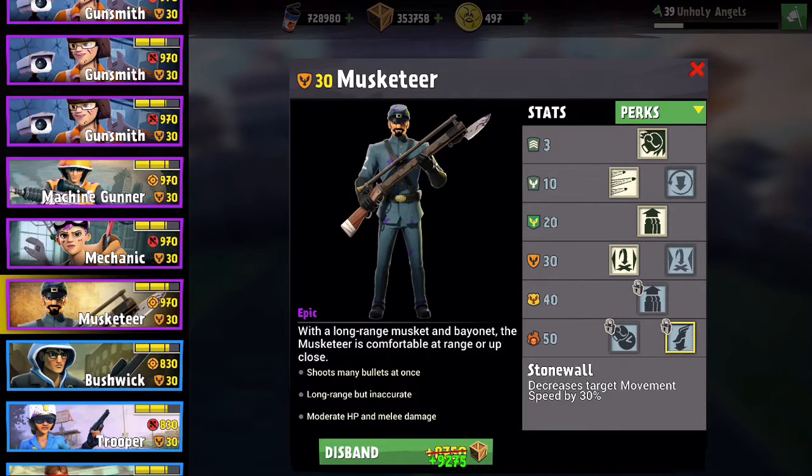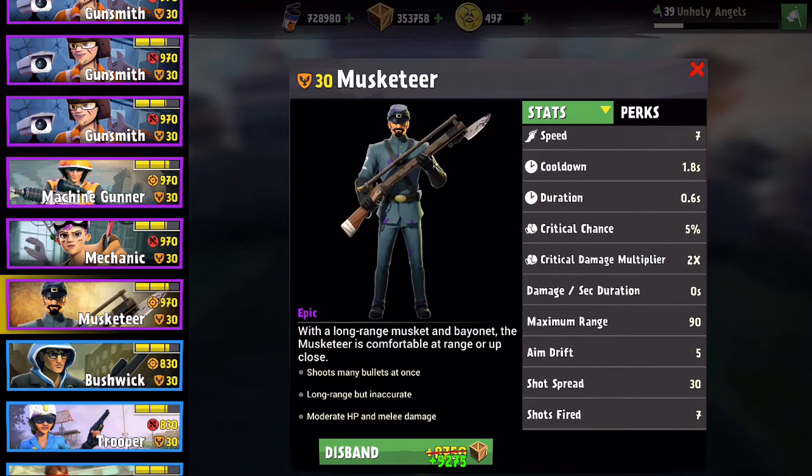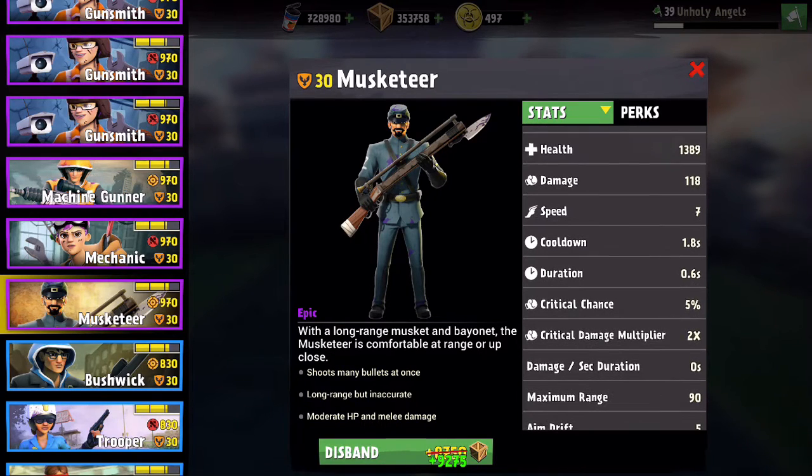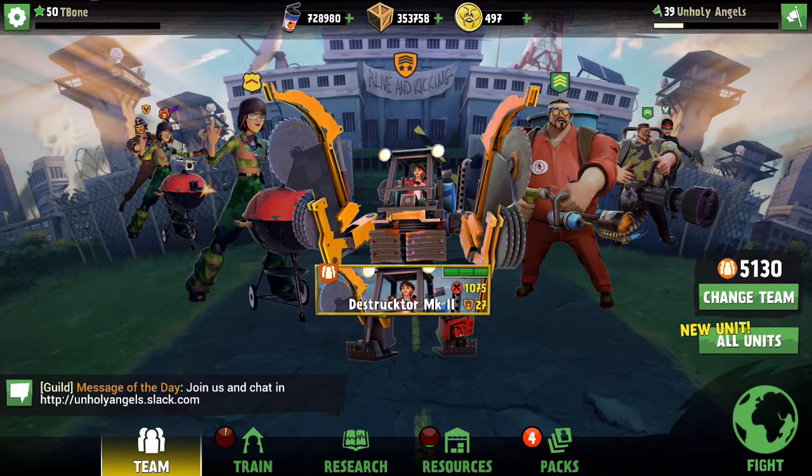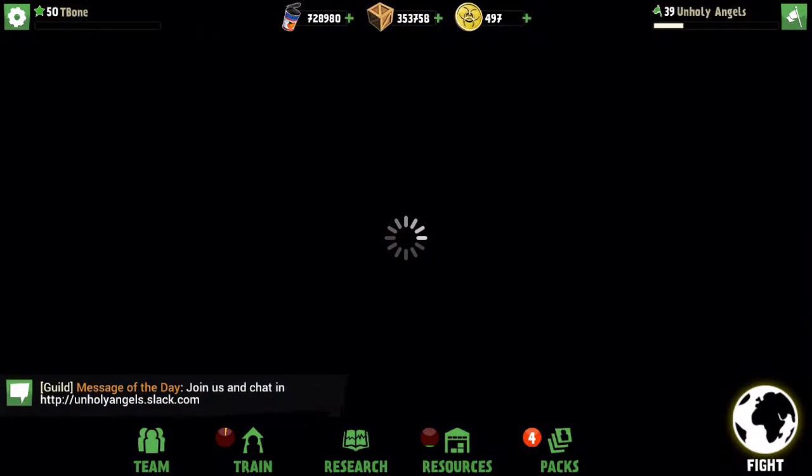The General has really long range — for a Musketeer the maximum range is 90, and it may be the same for the General. Because of the number of bullets and that range, it can be really effective at helping control the zone and handle drones. Let's go ahead and play Manila Insane now.